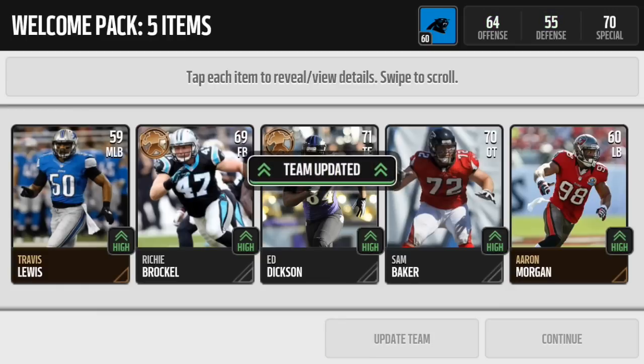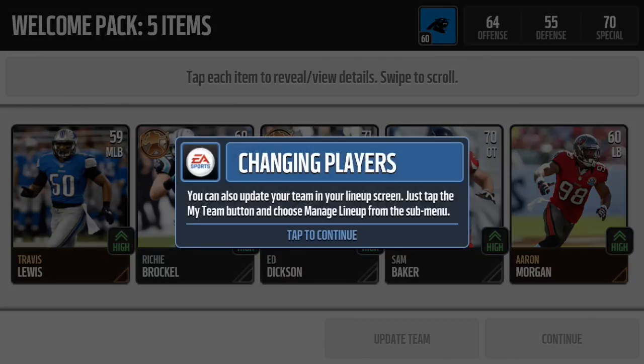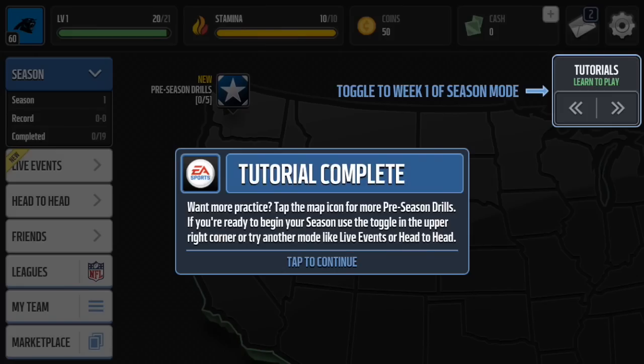Let's upgrade my team. Basically, you tap the update menu and any new players that are better at a position than your previous players get put in automatically when you hit that update team button. I definitely recommend using that if you want to switch through your lines pretty quickly. And the tutorial is complete.